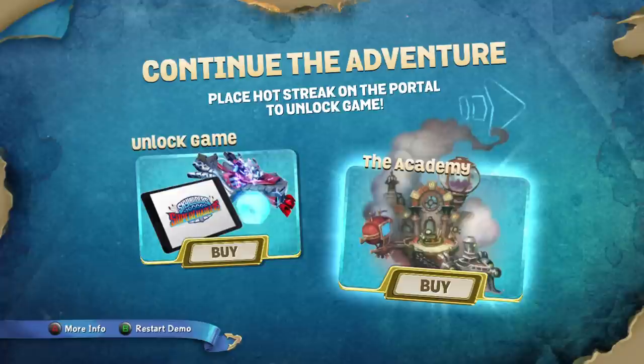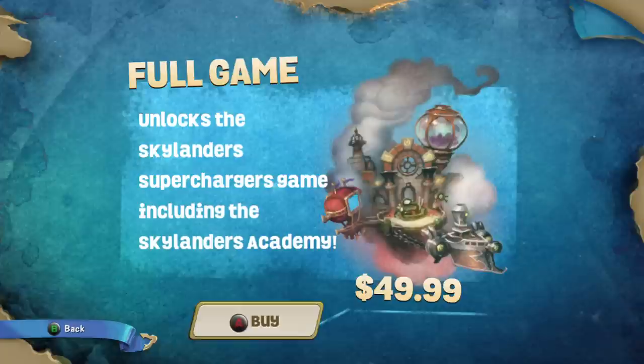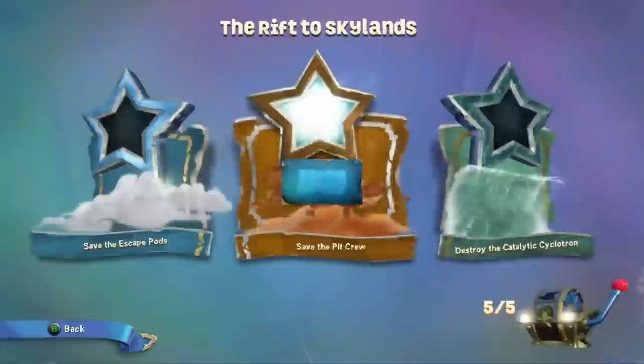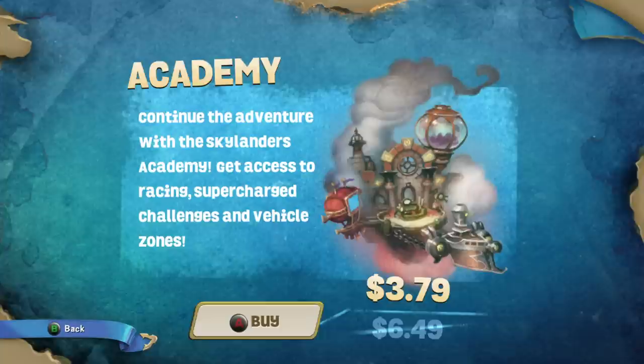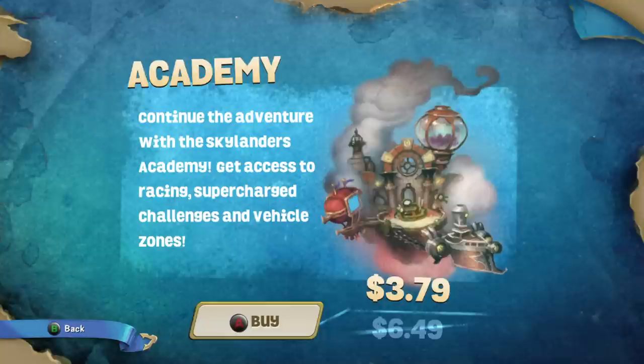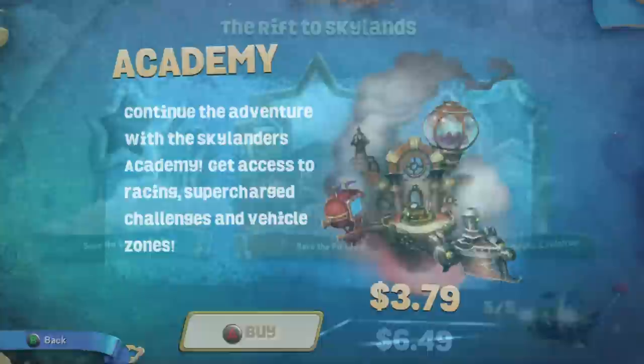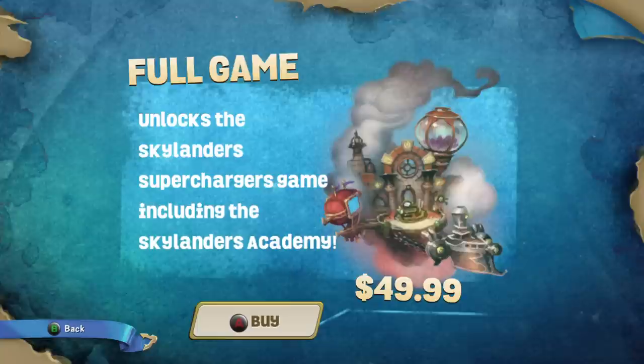So here we go - to unlock the game, you have to buy the game for $49.99. That also includes Skylander Academy. Skylander Academy on its own is $3.79, and that will let you do racing, challenges, and vehicle zones - vehicle zones is just practice, but it unlocks the racing part of the game. I think it's like 18 races - that's a big part of the game. Without Academy, it's $49.99 for just the digital version of the game.